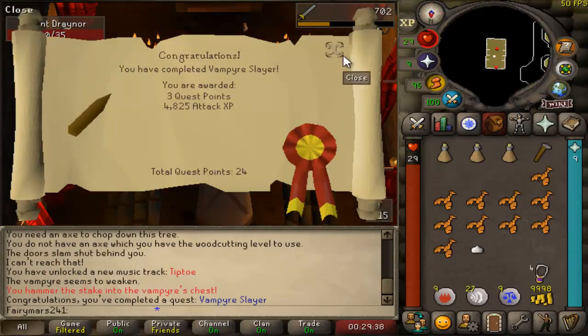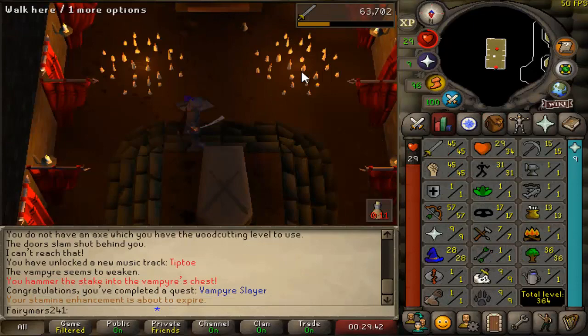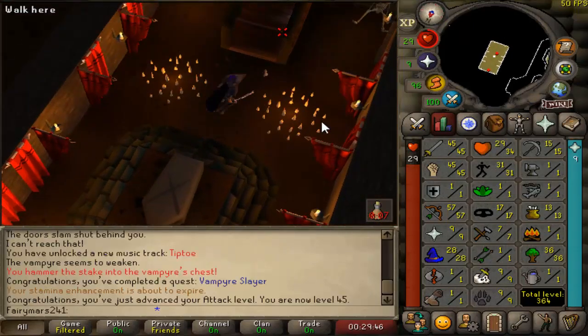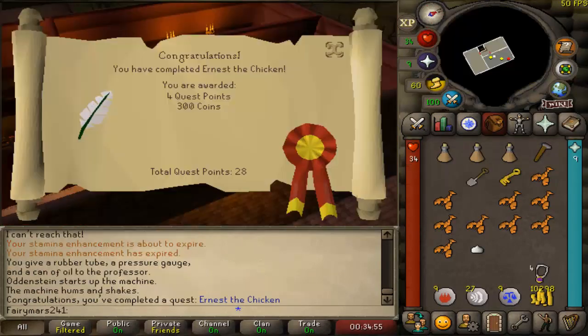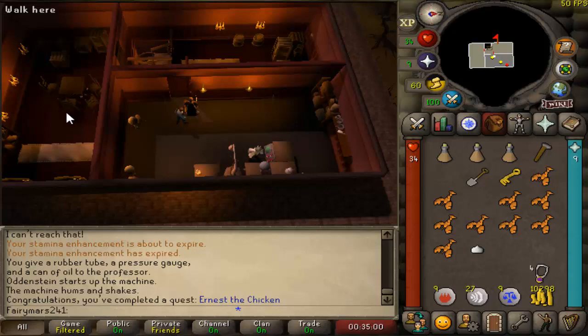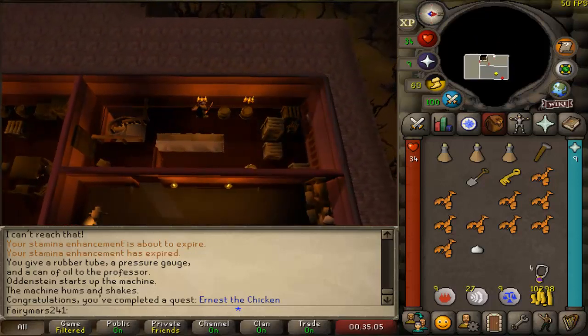Smashed out Vampire Slayer while we were doing our woodcutting. We also finished that, so that is going to put us at 45 attack. It doesn't really do anything, but we've got Ernest the Chicken to do as well, so we might as well bang that out and we'll be on our merry way to doing Lost City. Ernest the Chicken completed — just a prerequisite for the Ava's Accumulator, so that'll be nice to have out of the way. Let's go to Lost City.